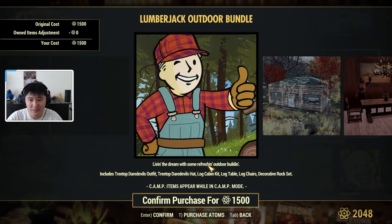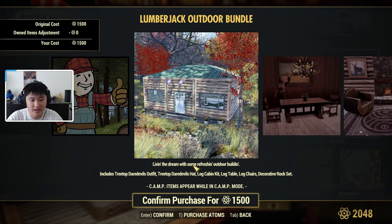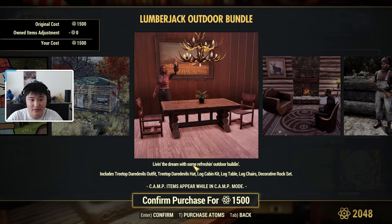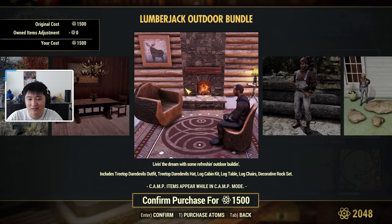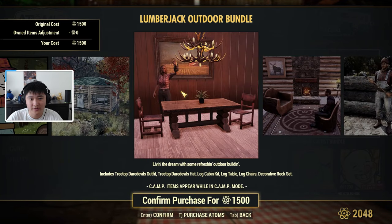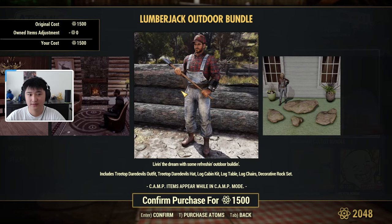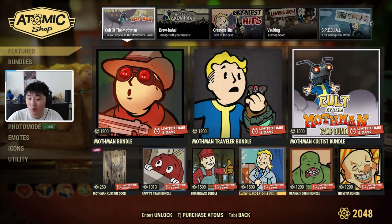Then we have a Lumberjack bundle — actually a lot of bundles today. This includes a Treetop Daredevils outfit, a Daredevils hat, a log cabin kit, log table, log chairs, and a decorative rock set. That's going to be 1500 atoms.